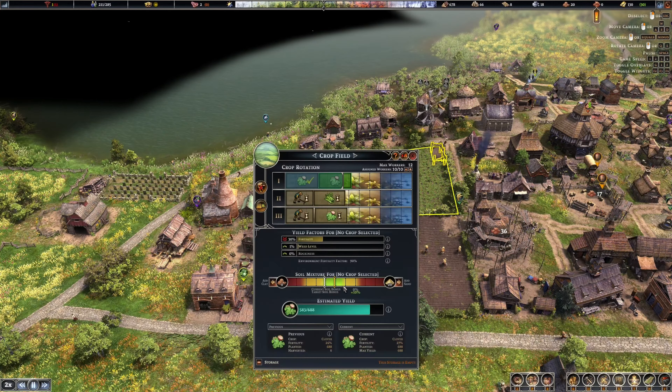Our settlement is definitely coming along - you can see we have a lot of upgraded buildings now. I feel like we need another field. We have six and six on planks - 12 people just cutting planks and we can't even keep up. That's insane. I don't think we need another school.